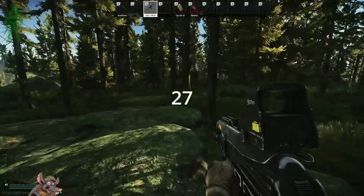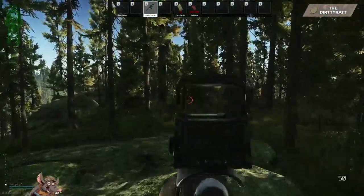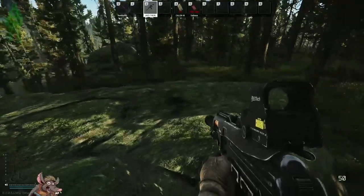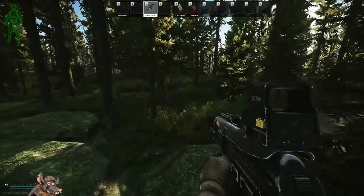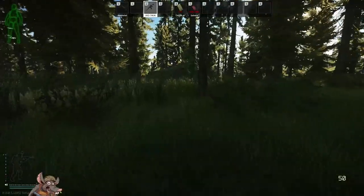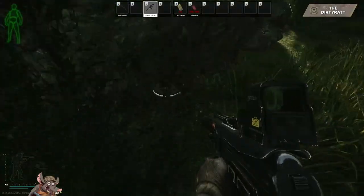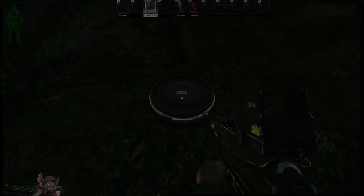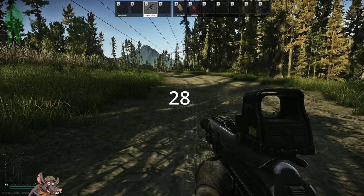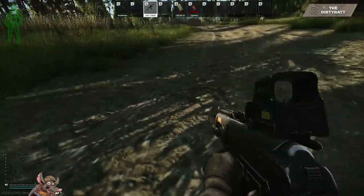Stash twenty-seven is at the spawn by the USET camp, right across from the scav bunker. Look for this rock formation here. Head back towards this particular rock, and as you approach it your stash is going to be right here.